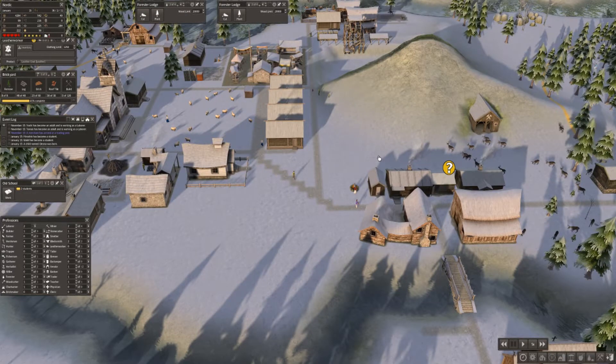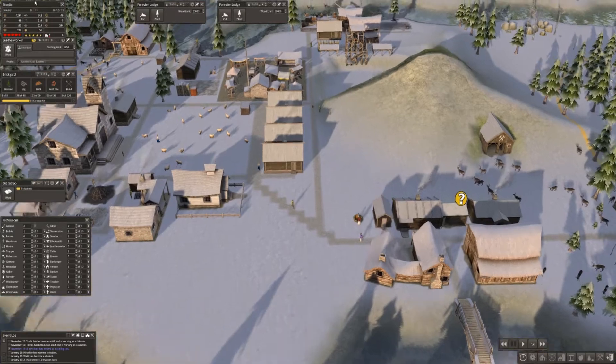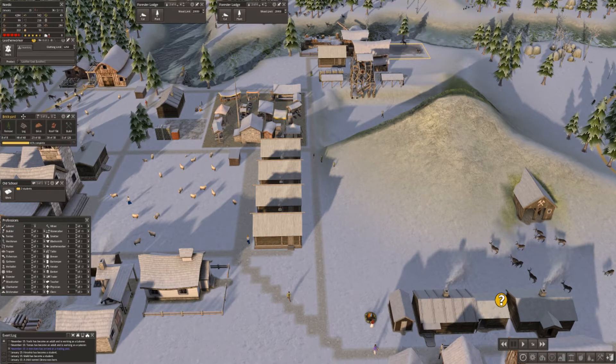Good morning guys, I'm recording very early - it's half past six - but I wanted to play a bit of Banished and record before the builders arrive. We have 36 people and two students. We've got a brickyard where I bought roof tiles but not enough bricks, so we need bricks. We also have a leather worker, two foresters lodges, and a school with two students.